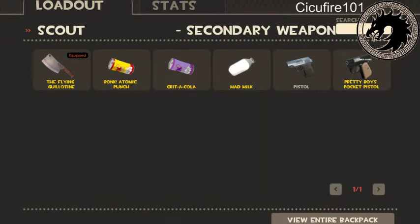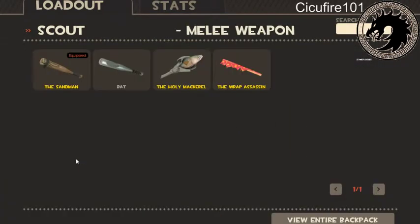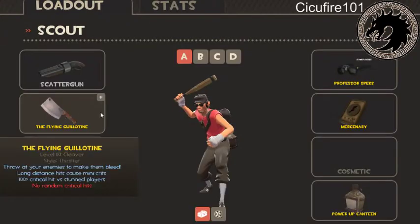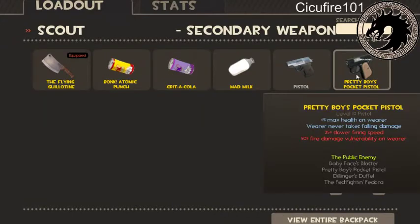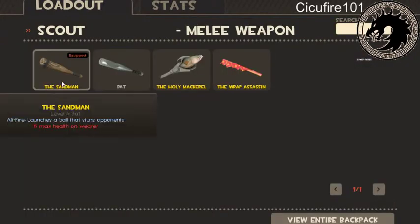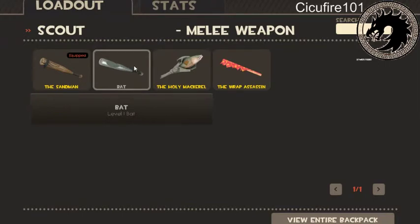I know I'm missing the Boston Basher. The Sandman gives you less health, but you may want to pair it to cancel that out. The bat is just normal melee damage. The Sandman launches a ball and depending on how far away the target is, it will either stun them, deal damage, or stun them for the full eight seconds — which is a long time and can really help out a team.